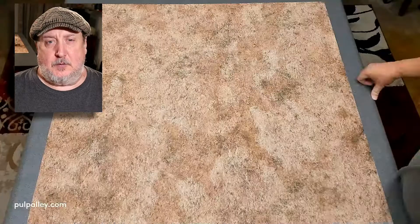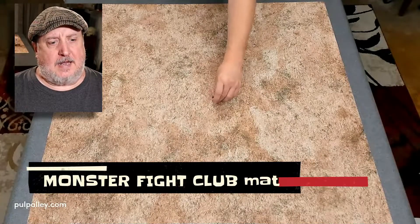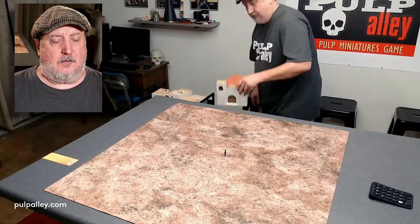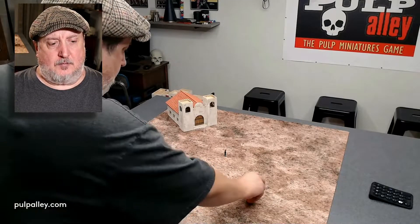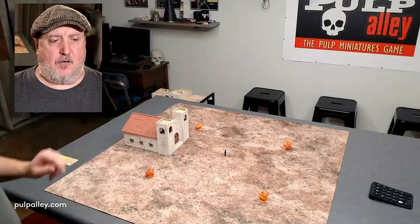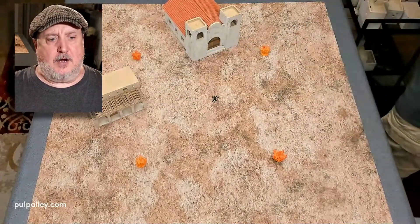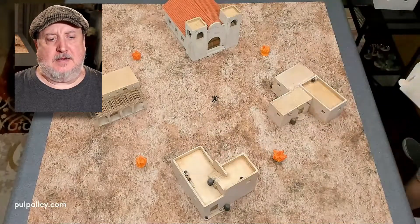I'm using a three-foot by three-foot game mat by Monster Fight Club. I know the preacher has to stay in the middle of the table, so I go ahead and set him out there. I roll out our utility cart that has the terrain I want to use for this scenario. For this one I'm thinking New Mexico — probably somewhere around the Roswell area — so I'm using a lot of our old adobe buildings.